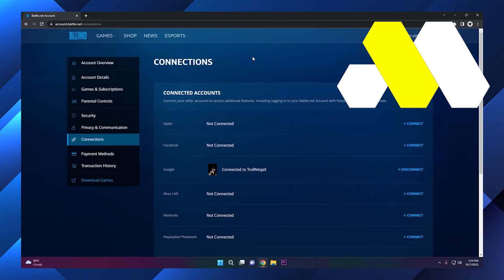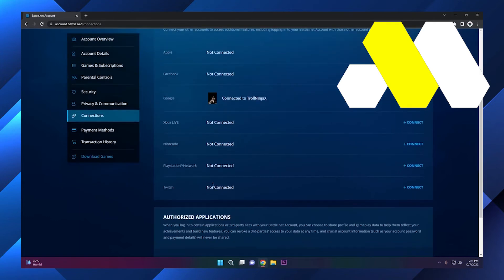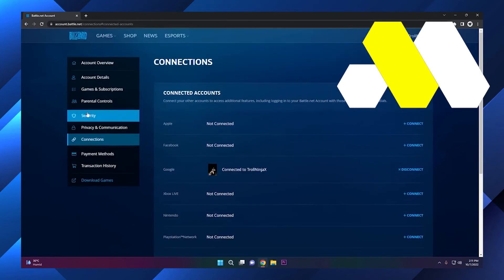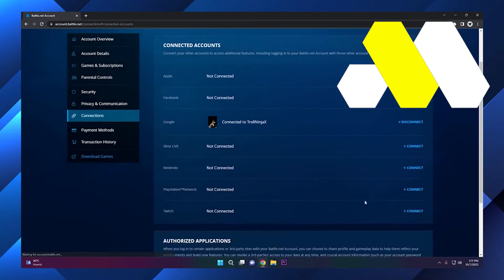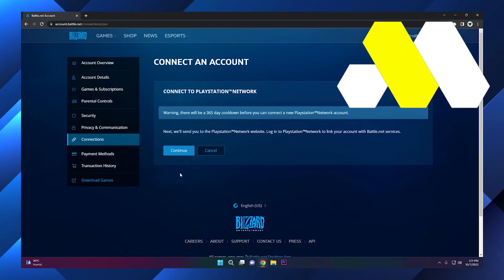I'm going to go to Battle.net — this is a website you have to go to — and you have to connect your console or whatever platform you have with your Overwatch 1 progress to your Battle.net account. I have all my progress in my PlayStation account, so I'm going to connect PlayStation to the Battle.net account. You simply go to the connections section.